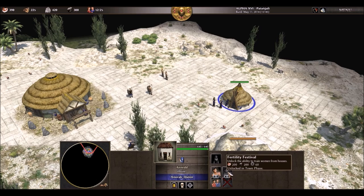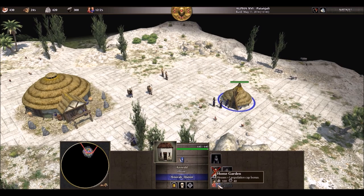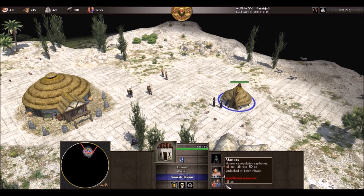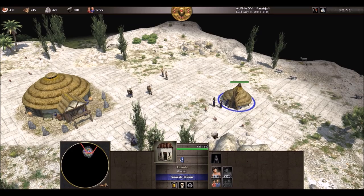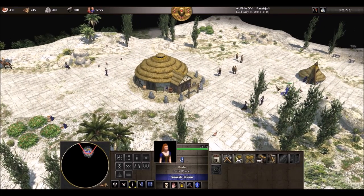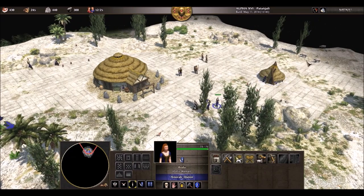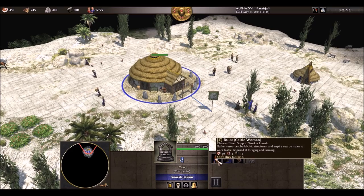Fertility Festival — female citizens gain 50% health from the loom. This is pretty chill. Yeah, I'm liking this game. What makes it even better is that it's completely free. I've got 3 villagers getting wood and 4 getting food.